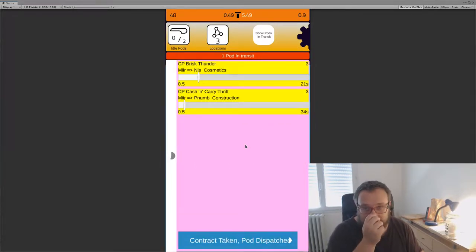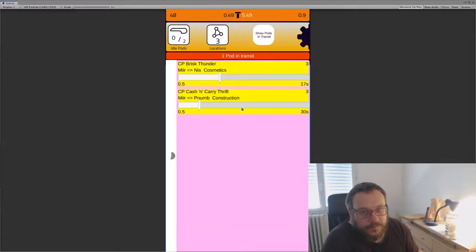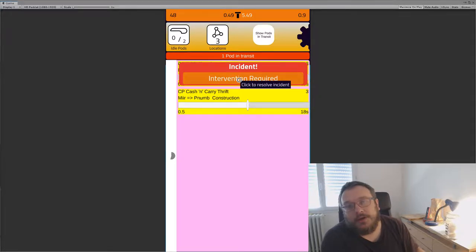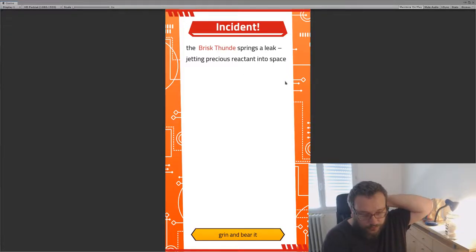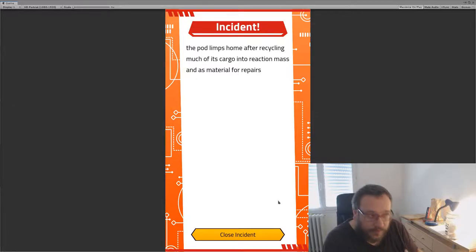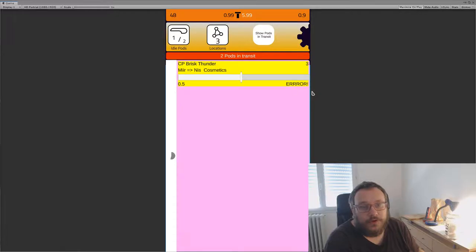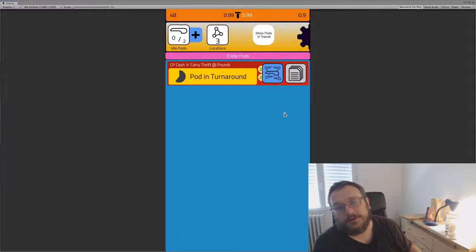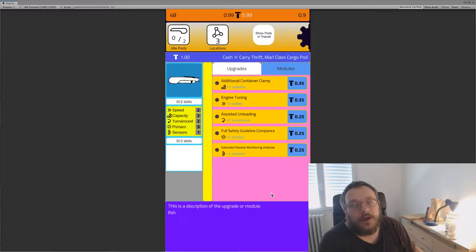Let's send a couple of these, otherwise we'll never have enough trust to do more stuff. The pacing and timings are still up in the air — I just recently changed it to make them slower and I don't know where the levels are. Something that can happen: all locations have a certain amount of danger associated with them, and also just bad things can happen to the pods. Something breaks and you get these little mini choice adventures in the middle of the trip.